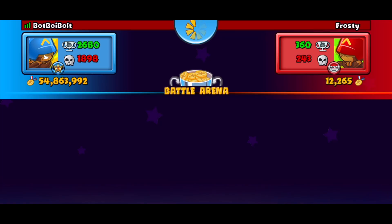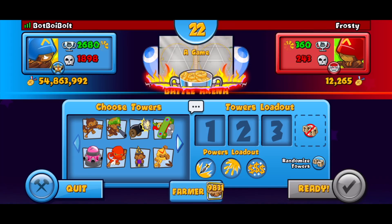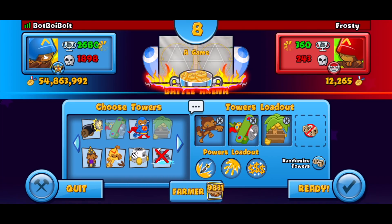Frosty is gonna be our first opponent and it looks like the map is gonna be A Game. I don't like this map, I'm gonna be honest — does anyone actually like this map? That's fine though. We're going to go with farms, and good old dart farm mace is actually a really good strategy for this map, so let's get it.